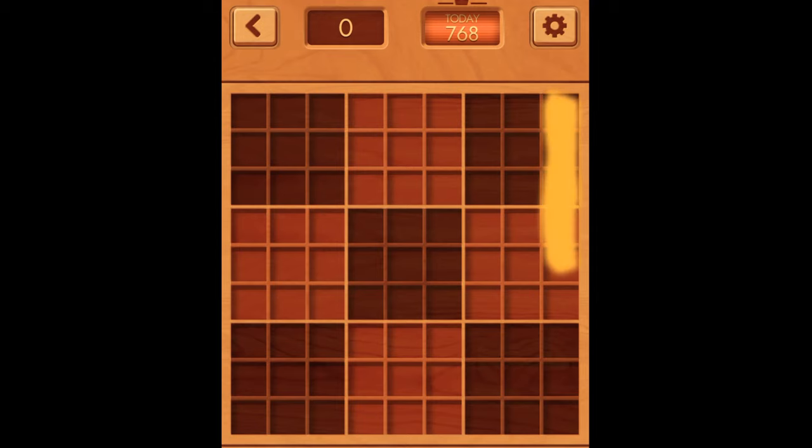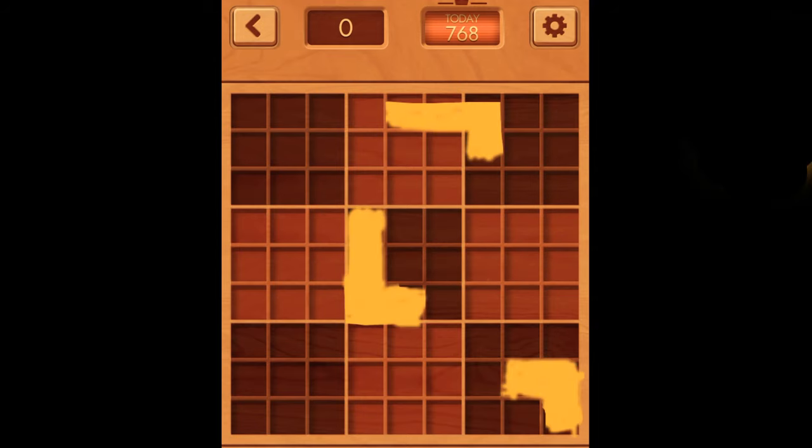This first block pattern is what I call straight lines. Straight line blocks work best around the edges of the board, whether horizontal or vertical — you want them on the perimeter, unless you've got a score with L-shaped block patterns or any block pattern with a 90-degree angle.